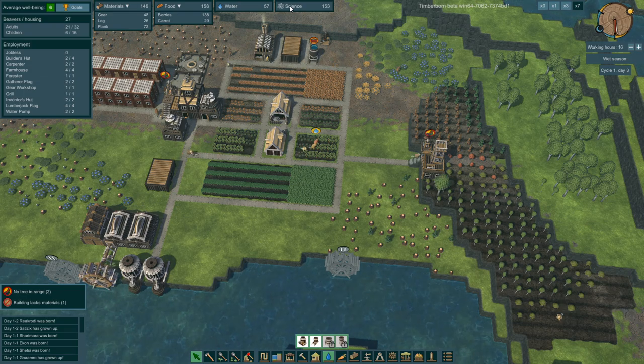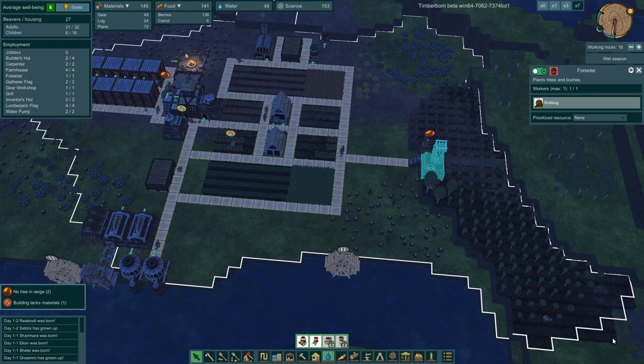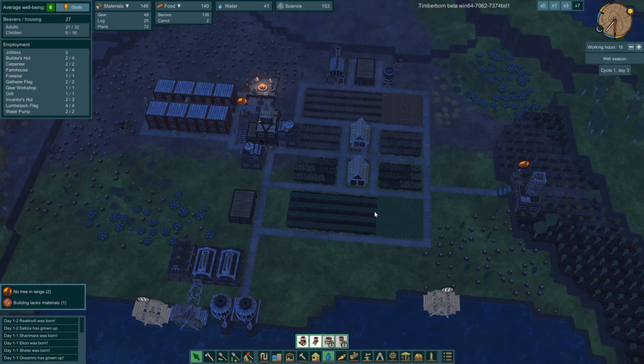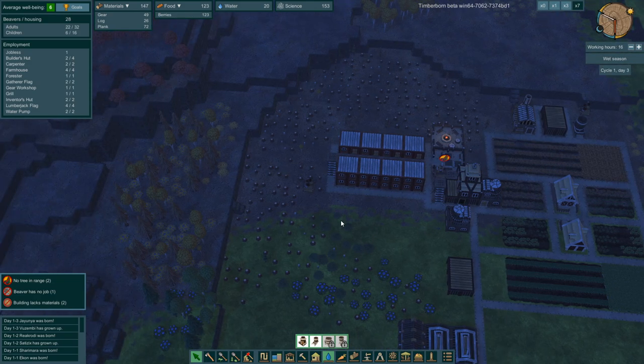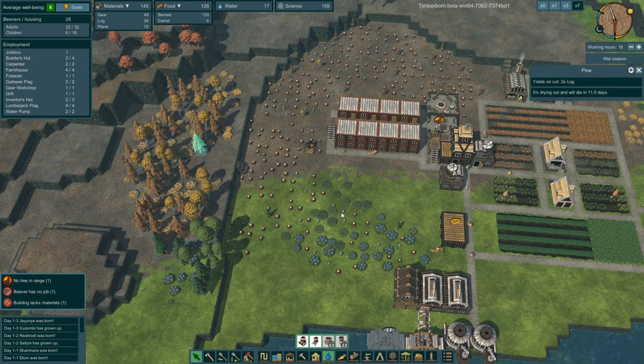There's really nothing I can do about that. This beaver is planting trees within the radius, which is good. We cut all these trees down — wood-wise I guess we're okay. We have 26 logs if I'm reading that correctly, and the beavers can cut a little into this area but not much.